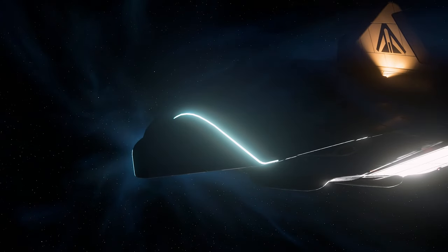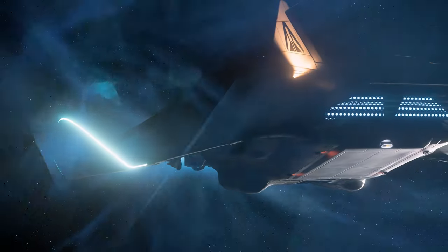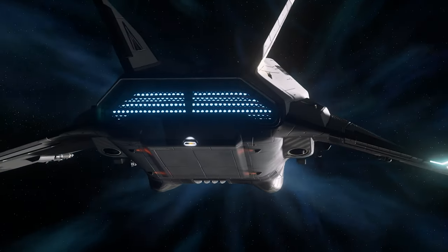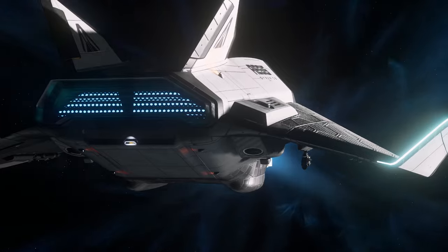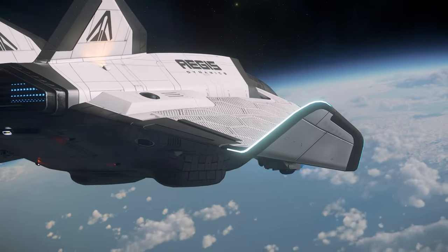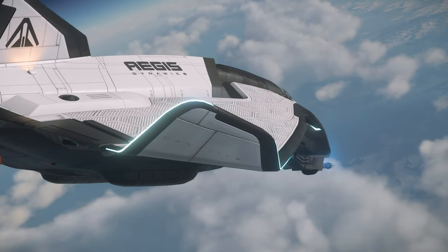The starting QT drive: while the Expedition isn't quite as efficient as the Atlas, with a base QT range of 59 million kilometers, the Expedition is perfect for a new player not having to worry too much about running out of fuel. Plus, the speed is almost the same as the Atlas. When it comes to size one drives, this is a decent one.